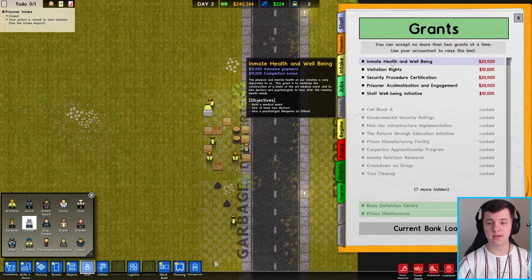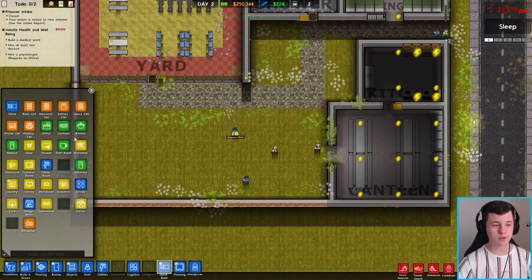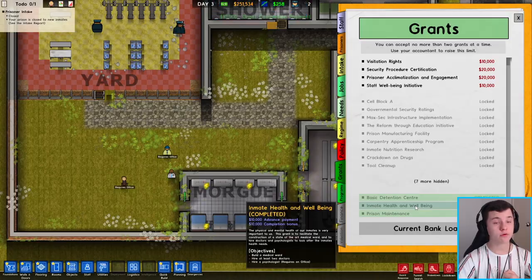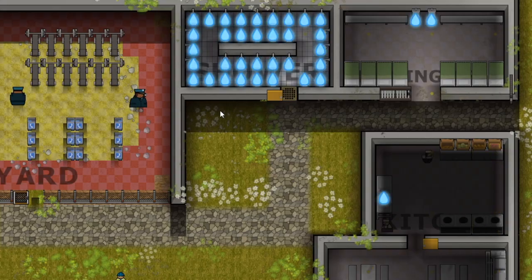Let's now unlock the inmate health and well-being grant. We need to build some health facilities, so we'll come into Quick Builds, go to Medical Ward, and place it in here. The health and well-being grant is done.